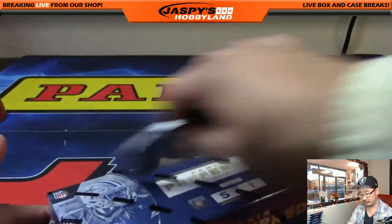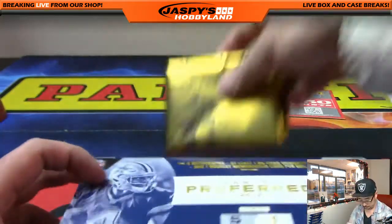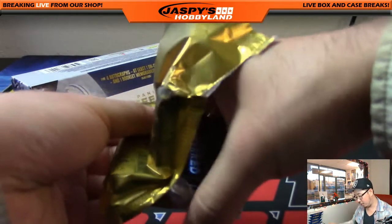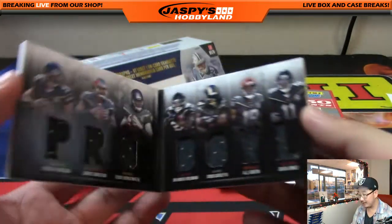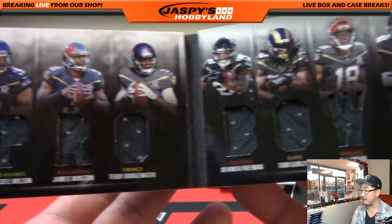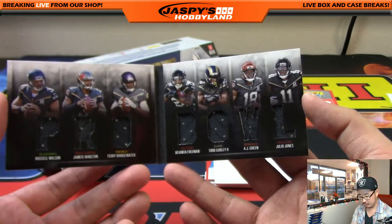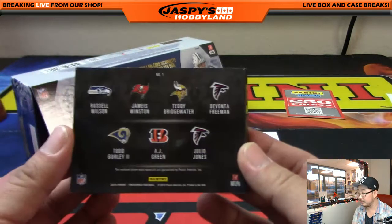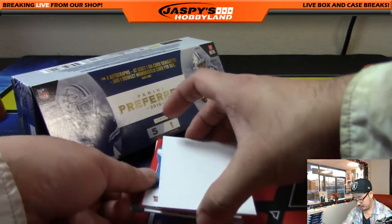And the last box, ladies and gentlemen. Good luck. We've got a Pro Bowl book — don't know who it is — 29 out of 99. Look at that: Russell Wilson Seahawks, Jameis Winston Buccaneers, Bridgewater Vikings, Devonta Freeman, Todd Gurley Rams, A.J. Green Bengals, and Julio Jones Falcons. Nice. That is an awesome book right there. We'll do a randomizer for the divisions. It looks like we have more points here, which is a little disappointing, but that's another randomizer.